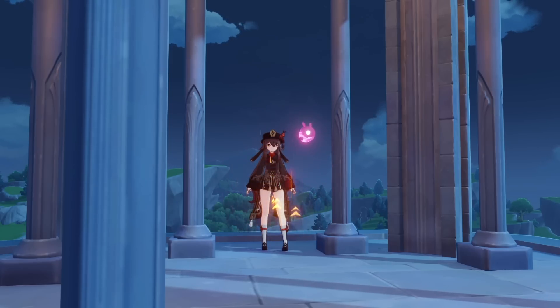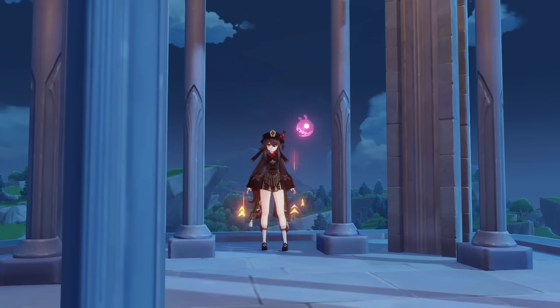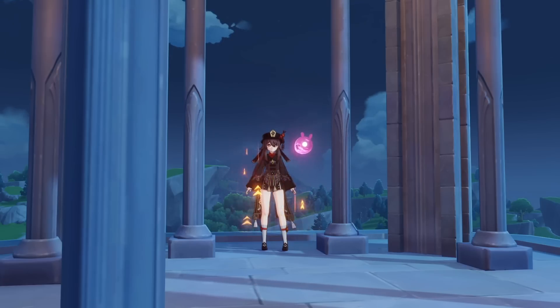The angle of Celestia's tilt changes based on where you look at it from. For example, if you look at Celestia from the Jade Chamber, it has a tilt of about 22 degrees, whereas if you look at it from the church in Mondstadt, it's much shallower. I came to the conclusion that this implies that Celestia is actually looking somewhere specific.